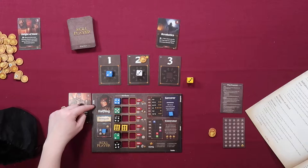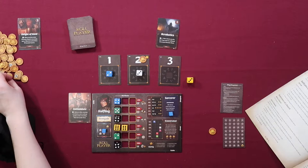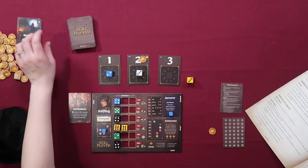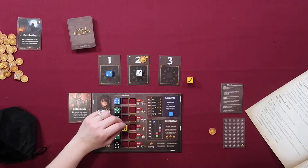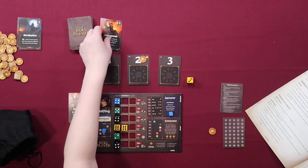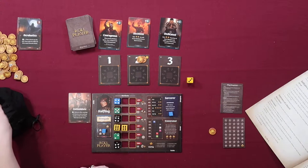If there are any remaining cards in the market, move them to the trash pile. Then cleanup occurs the same way as multiplayer, but keep the enemy die set aside for future turns. Return any dice in the dice pool to the bag, discard remaining market cards, draw three new market cards, add a gold to the initiative card — so I put another gold here on two — and then pass the dice back to the left, which is literally just right back to me. So we get to go again.